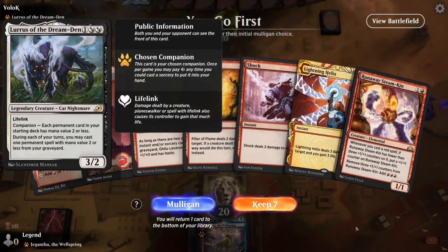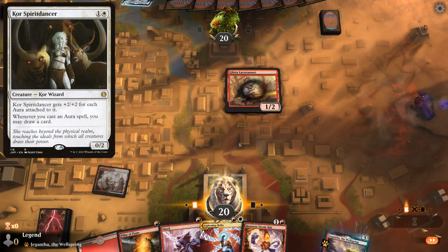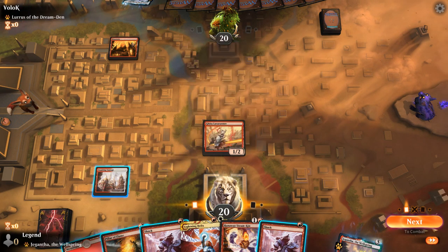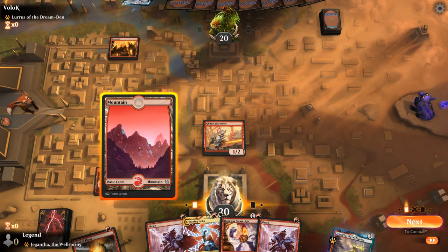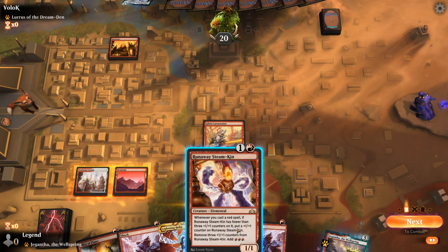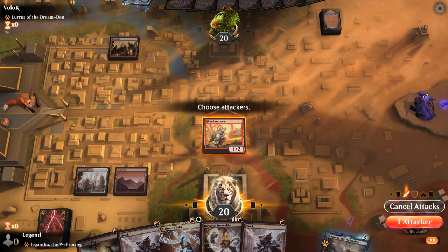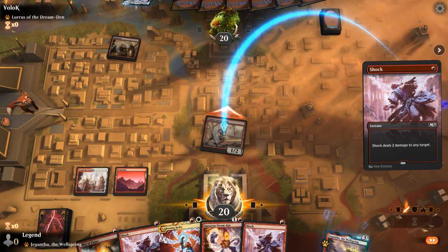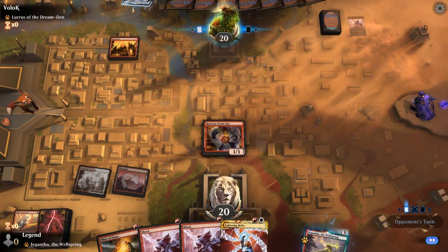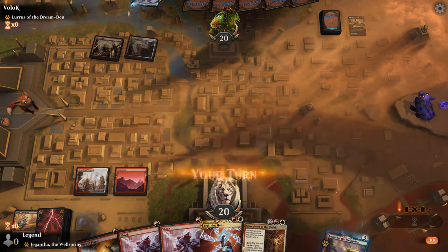Game six: we're on the play facing an Alluras of the Dream Den deck with a nice opening hand. Plenty of answers if they're on a Spirit Dancer Aura deck. Turn one Mountain — could be the mirror or a Lurus version. We hit for one and play Steamkin knowing it might get shocked. Opponent shocks the Lava Runner. In the burn mirror match, it's usually about answering creatures. Spikefield Hazard exiles Steamkin. We have the advantage of Showdown which the opponent doesn't have, though they have Lurus. A Thermo-Alchemist comes down — we want to Helix it as soon as we get the chance.